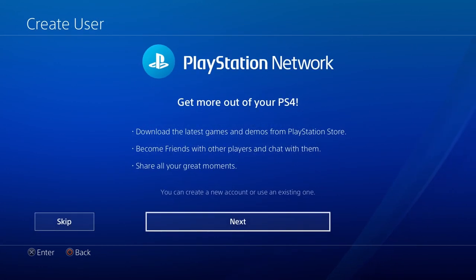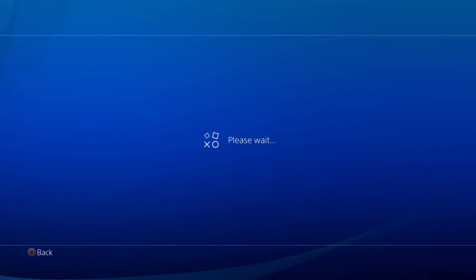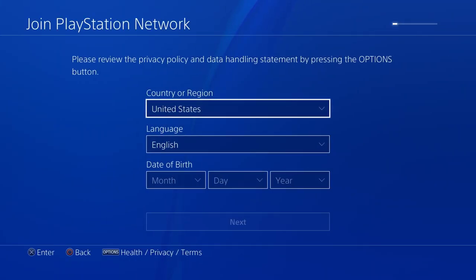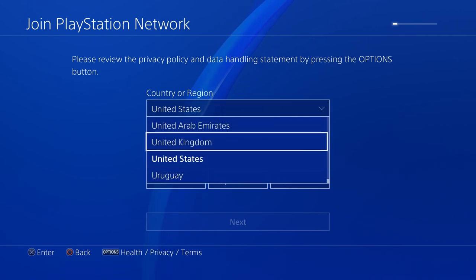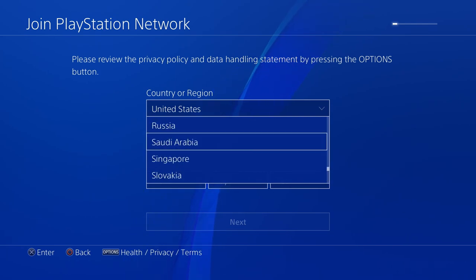First, you guys are going to want to go to the new account screen and make a new PSN account. You're going to need a new Gmail account or whatever email service you use, a new email, and a password that works with that email. When you click on the option to make a new PSN account, it will prompt you.